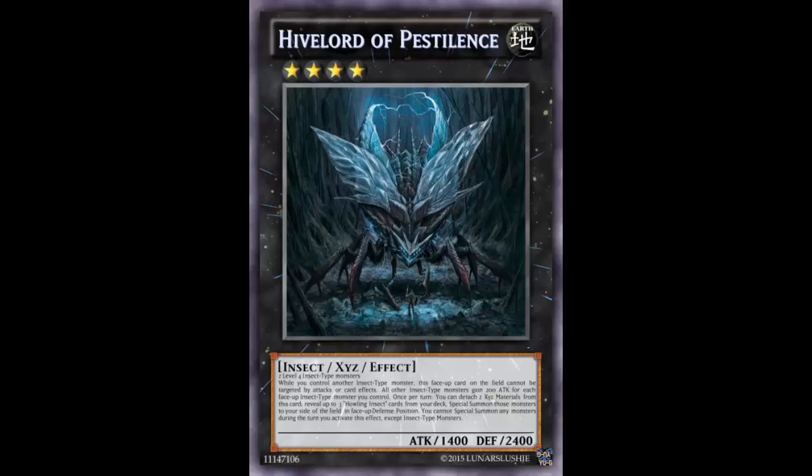What are the Howling Insects? Well, finishing reading the effect first: you cannot special summon any other monster that turn except for insect monsters. So even if they're Level 4, you couldn't go into Cowboy to wrap it up. Howling Insect is Level 3, so that won't help there either.